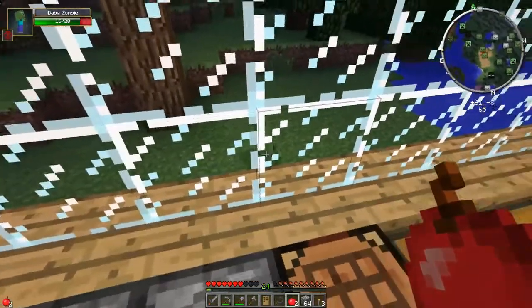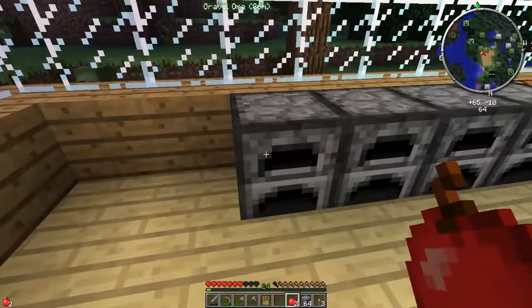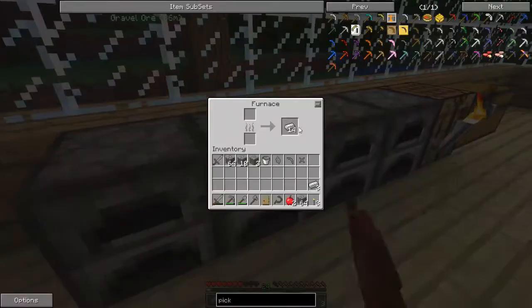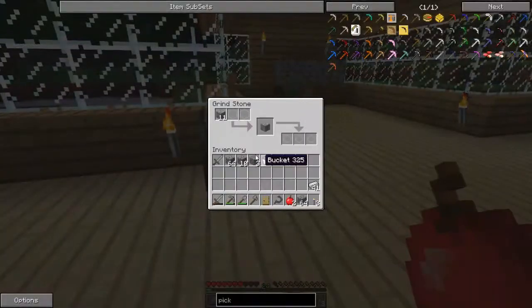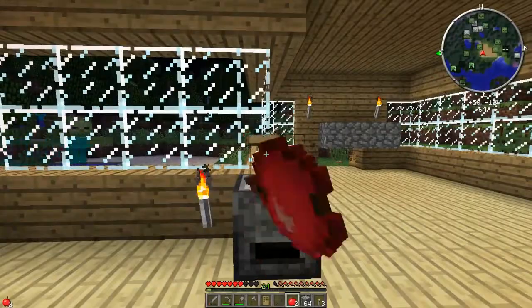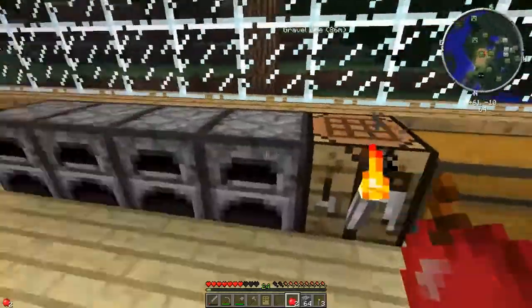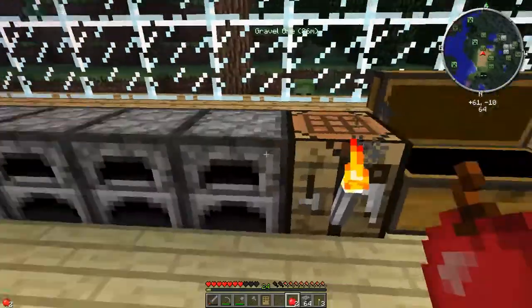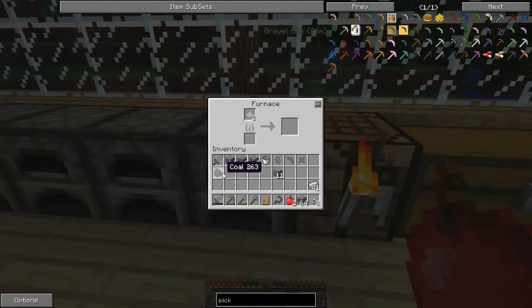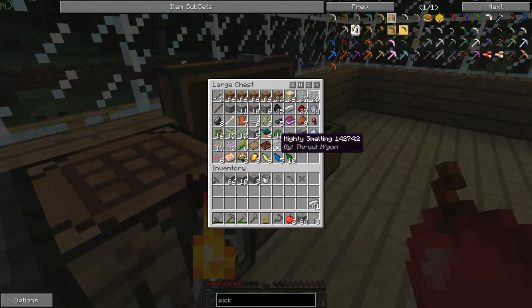These baby zombies are really annoying. Let's grab all this iron now, there's a good amount in here. I can't take that one out because it's already started to be ground. Let's just use one coal — cook that up. Since we've already started, I can put this iron ore directly into the smeltery. It saves a job.